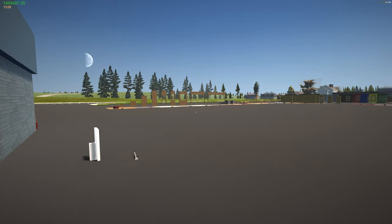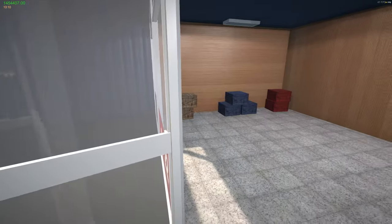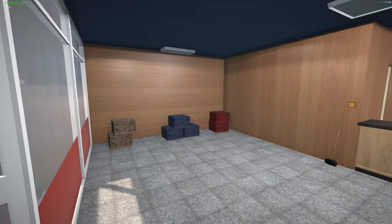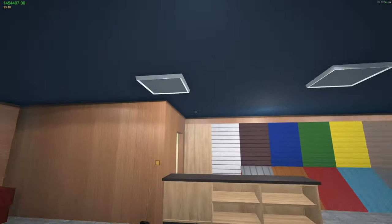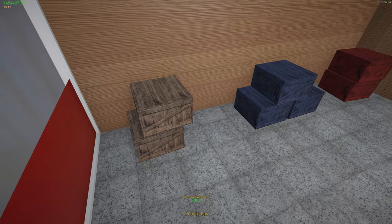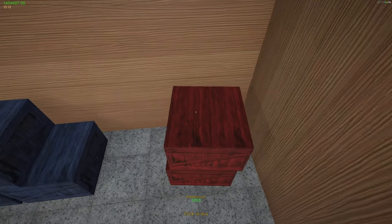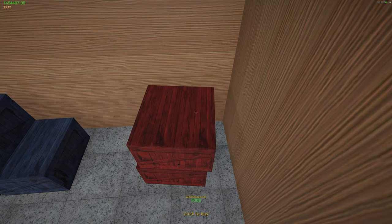With the Building Update, you're able to build anything anywhere on the map. You can build right inside existing structures, as we just saw with these lights. You'll need to come down to this little shop where you're presented with three boxes: a doors and windows box, a roof materials box, and a wall materials box.